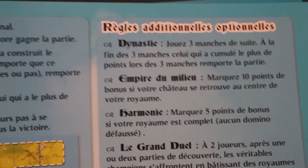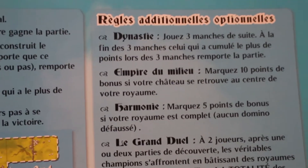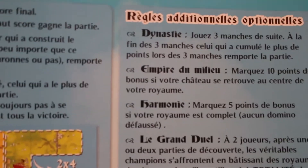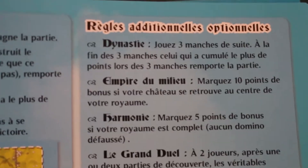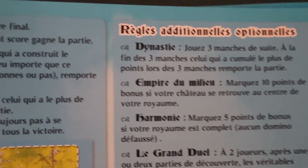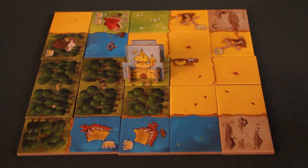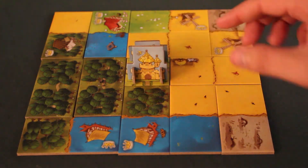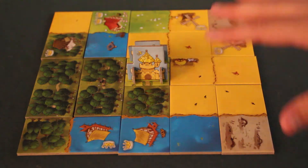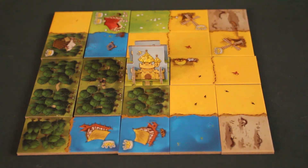There are some optional variants I suggest using, even for a first game, to add a little spice. First, since it's a 15-minute game, you could play a dynasty — like best of three, playing three rounds, with whoever wins the most rounds winning. Then we have the Empire of the Middle and Harmony variants. For the Empire of the Middle, if your castle is at the center of your completed kingdom, you score a bonus of 10 points. For Harmony, if you manage to fill your entire 5x5 kingdom with no gaps, you score a bonus of 5 points.